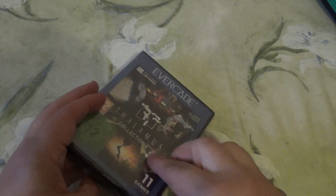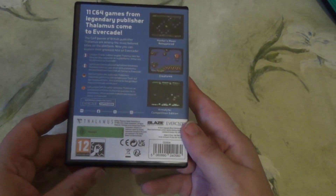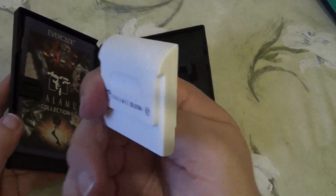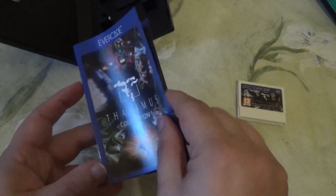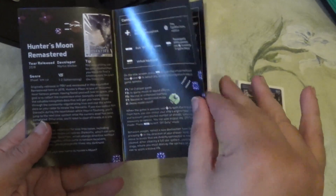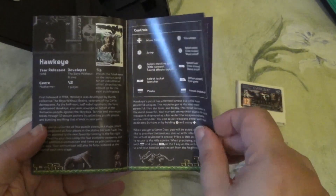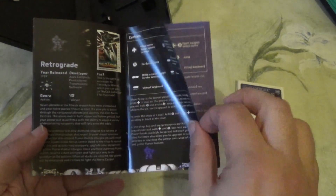Hello and welcome to another part of the Evercade series. This time I'll show you the Thalamus collection — the newest collection of the Evercade. You see there are 11 C64 games on it. The cartridge looks like this and the box has a manual. When did you last see a manual? This manual is good — it shows the games, some descriptions, some advice, and some tips for controls. It's really great, and I think every pack has a manual and this kind of cartridge in a box.